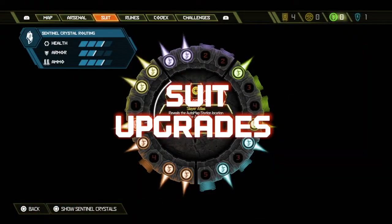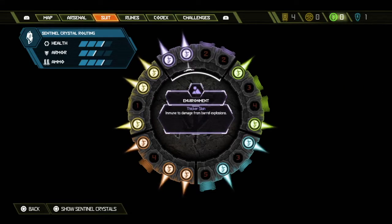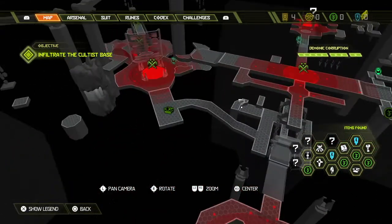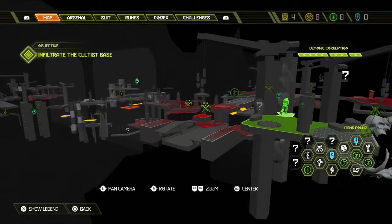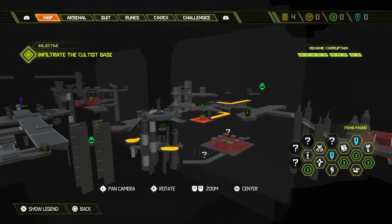Suit upgrades — the first upgrade I recommend is in your exploration tab. It's called Slayer Atlas, which reveals the location of the automap station. The second is item finder, which shows all progression items on the map. So your map would look something like this. These upgrades will help you get items you need faster to upgrade your suit and your ship.